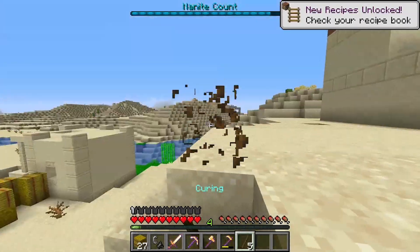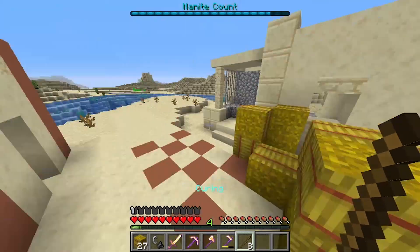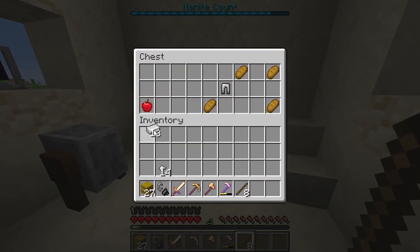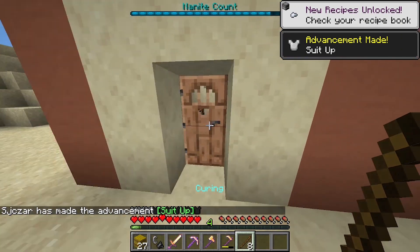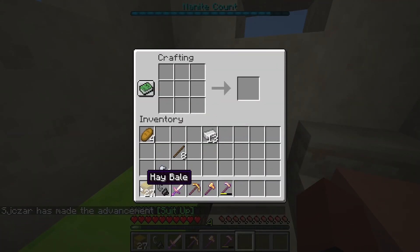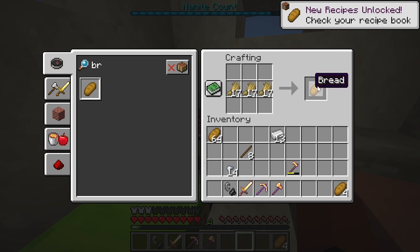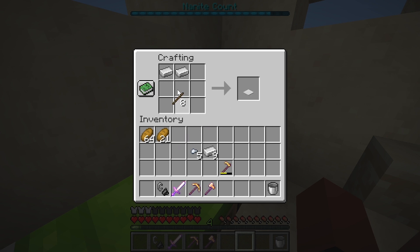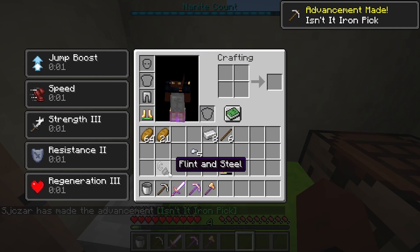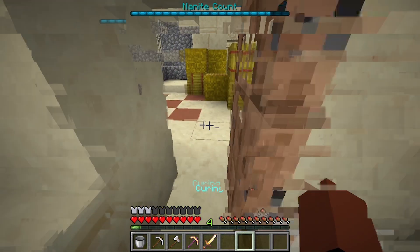Let's break some dead bushes because we can get some sticks from those. I really need a couple more. Okay, I think that's enough — quite a bit of iron and bread. There's iron leggings right there, so let's put that on. There's a crafting table here, so let's make some bread first.